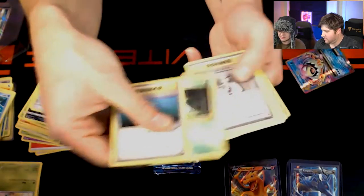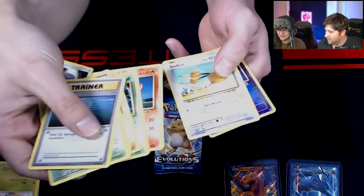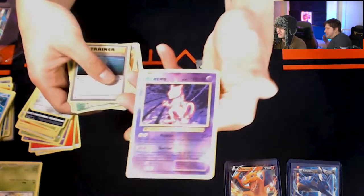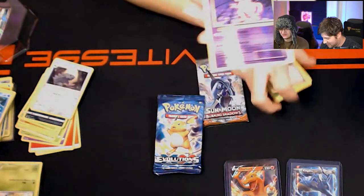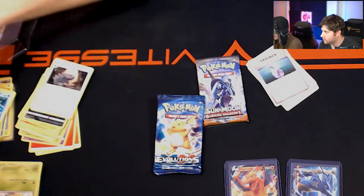There's probably nothing too special in the rest — a Sandshrew, a Weedle, a Tangela, a Ponyta, a Dugtrio. And we got a reverse holo Mewtwo in there — that's still pretty sick. What a good pack man. Reverse holo Evolutions Mewtwo — that should probably be slabbed up.